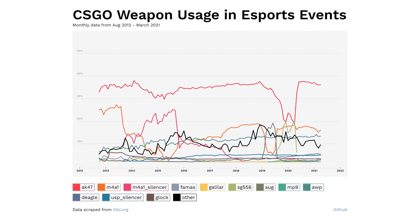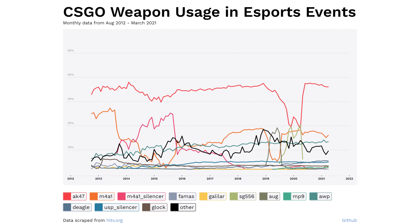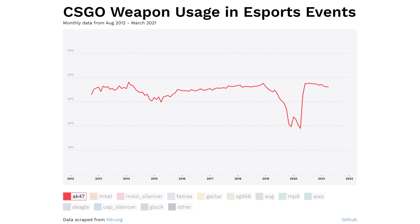It is possible to track the weapons being used from all of HLTV's match stats, which is the best indicator we've got of what the pros are using. Here is how the AK47 has been used since the start of CSGO. And to explain that dip in the usage, all we have to do is turn on the SG553 data — it's almost like as one gets more popular the other becomes less popular or something.